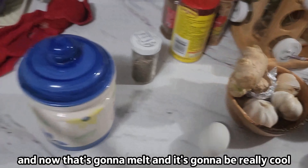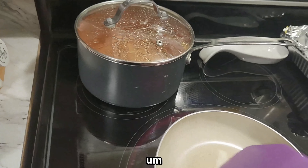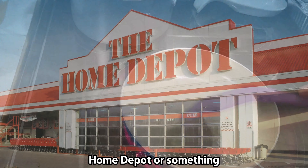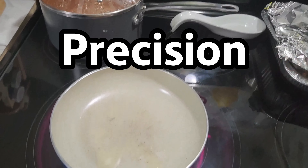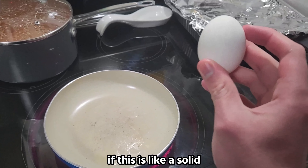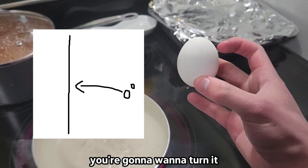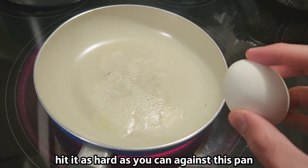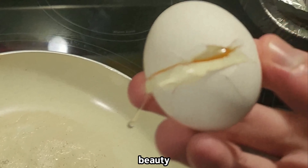We're gonna take this purple thing — it has to be purple, by the way. If it's not purple, this isn't gonna work. If you need to spray paint or something, head over to Home Depot or something. Now we're gonna take our egg and do something called the Precision Crack. You wanna line up the egg — if this is zero degrees, you're gonna wanna turn it maybe 30. Basically, you wanna just hit it as hard as you can against the pan. Look at that. Beauty.